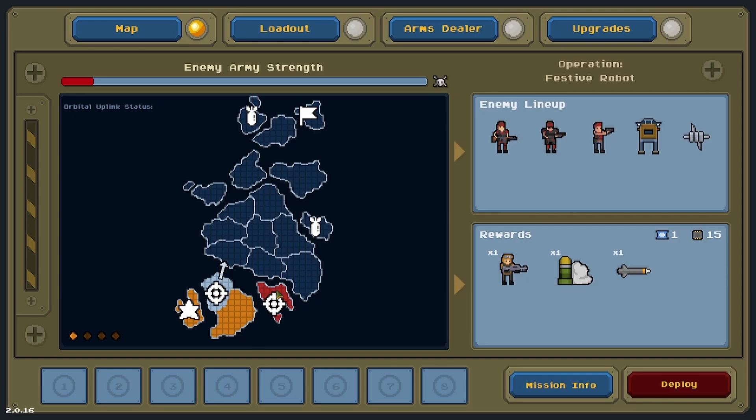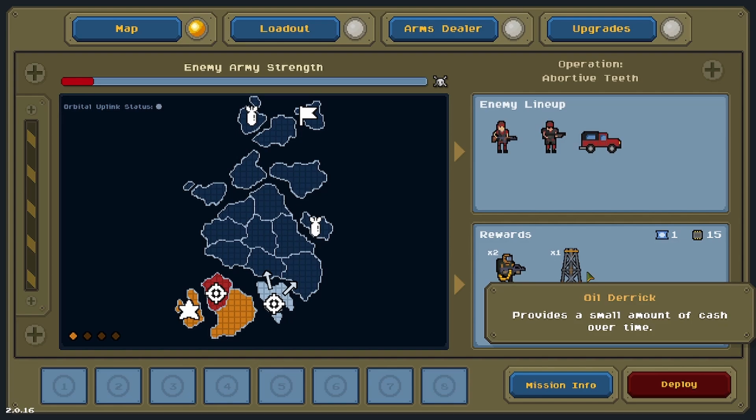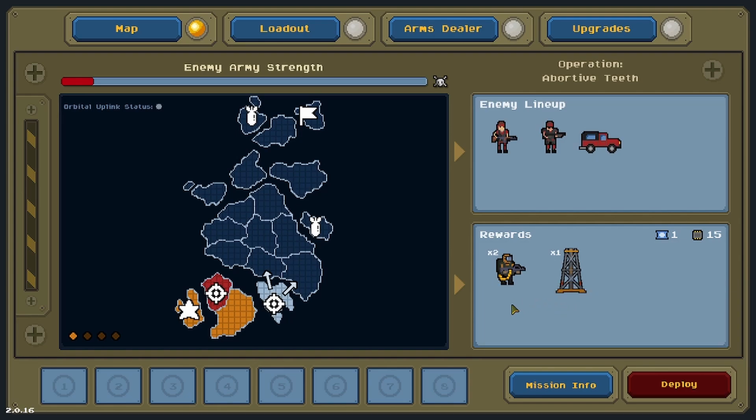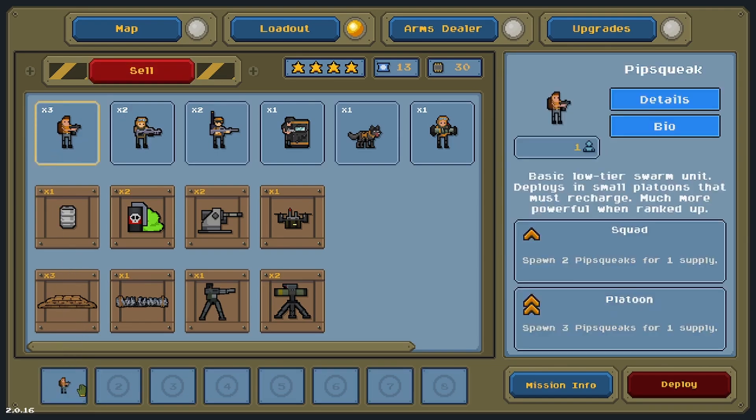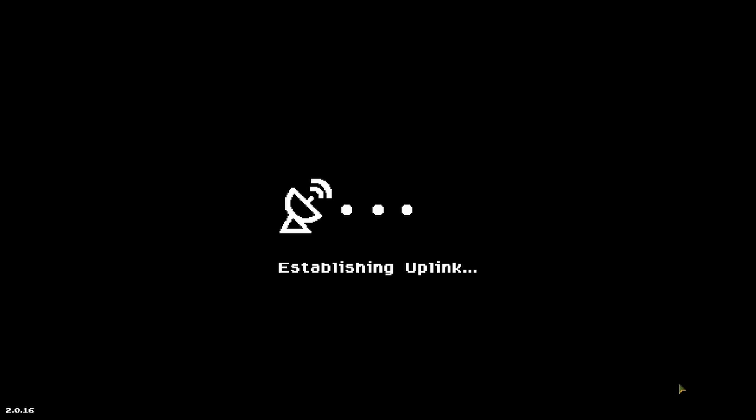Now we can go there or we can go there — I like the idea of going here, get a couple of those guys. Coming over to our loadout, we're going to get him and we're going to get him. I think that's really about all we need are those two guys. Let's do this.